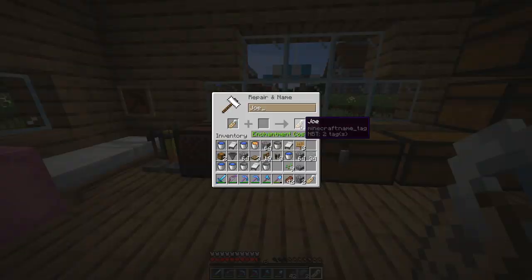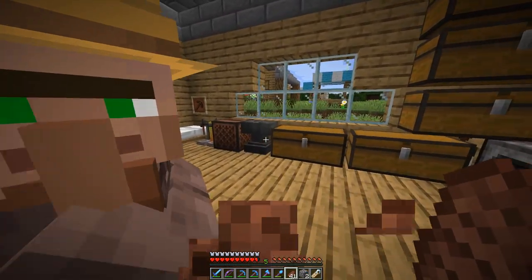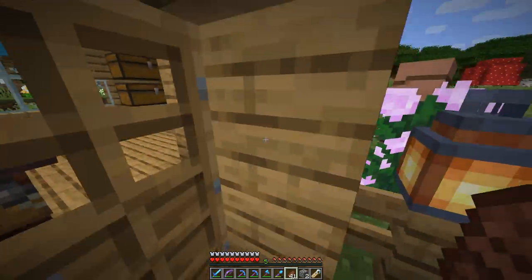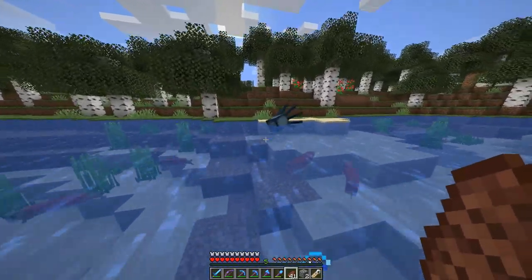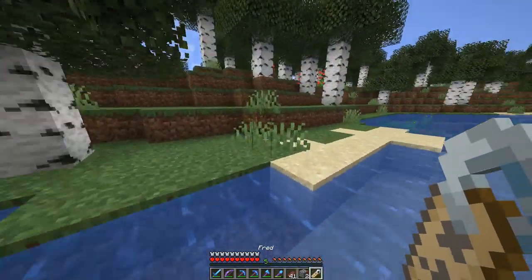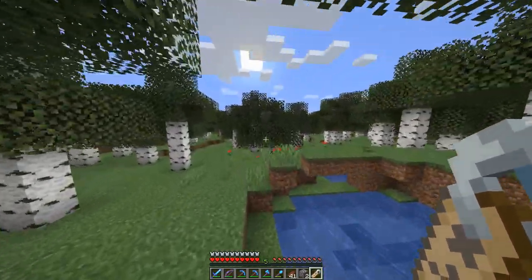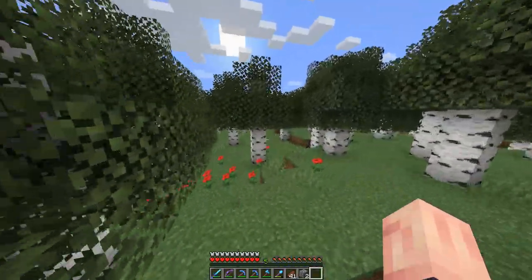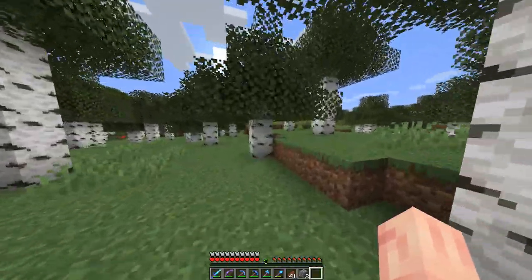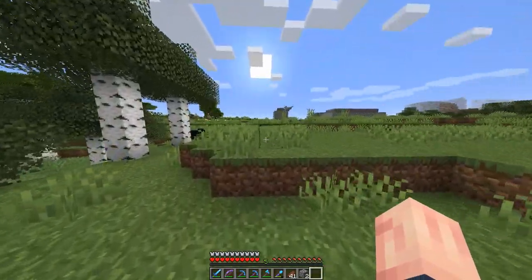We got Fred and Joe ready. You can rename in an anvil — it takes one level of XP, so you'll need at least two levels of XP for both zombies. To name anything, you simply right-click it. As for the villagers, they will not despawn so you don't have to worry about naming them.